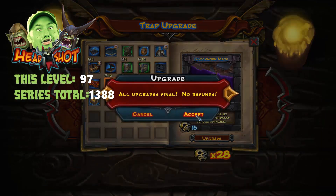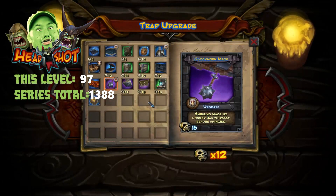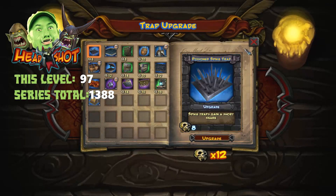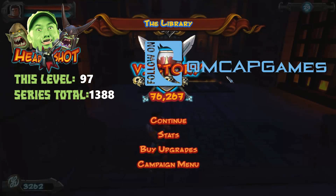Clockwork Mace — we're going to go ahead and upgrade that right away because it becomes a very, very useful trap, so we'll be making good use of it. Might spend the other 12 skulls off screen. So that's the library — I'm going to go ahead and do it again to get that other skull. Hit like and subscribe if you want some more, check out some of the other series on the channel, and leave a comment below if you have any tips or suggestions. Thanks again for tuning in, and we'll see you next time here on Additional Pylons Games.